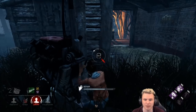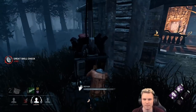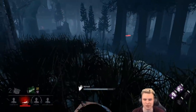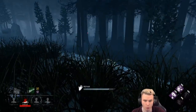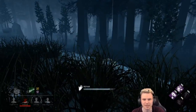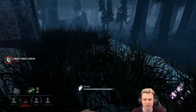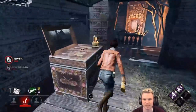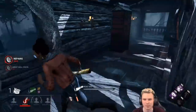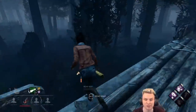I'm running an add-on that lets me track killer belongings — totems and hooks — and also share those auras with my teammates. She will see me up here, unfortunately. I'll greed for this generator; I might take a hit in the back, but it's the right call to complete it, especially if she has Pop Goes the Weasel. Generator is done. Let's see if that last totem is available — it's not. By the way, you cannot vault a window while using a map. I just learned that.